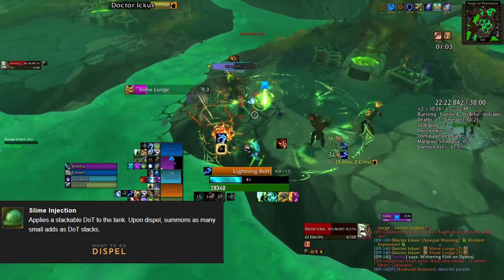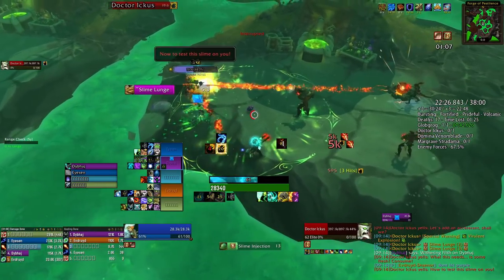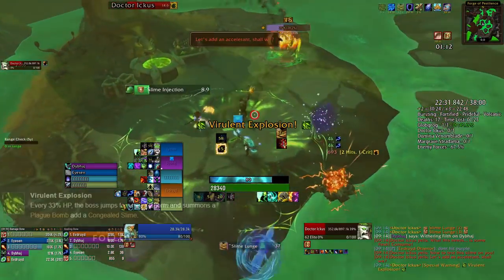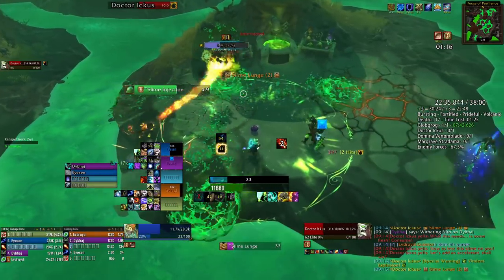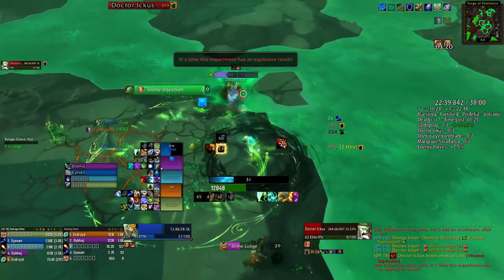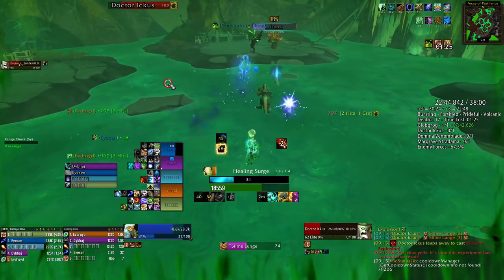When the dot is dispelled, he's going to spawn a little slime on the ground — just kill it without stepping on it. Every 33% HP he's going to jump to a different platform and spawn two slimes: a green one and a purple one. You have to focus the green because it's going to blow up, so save your CDs to take it down. This is the type of fight that gets trivialized even more when you have something like a Monk with Touch of Death.